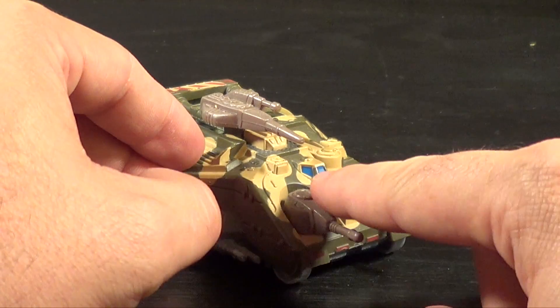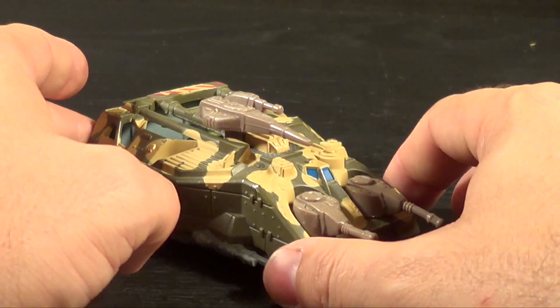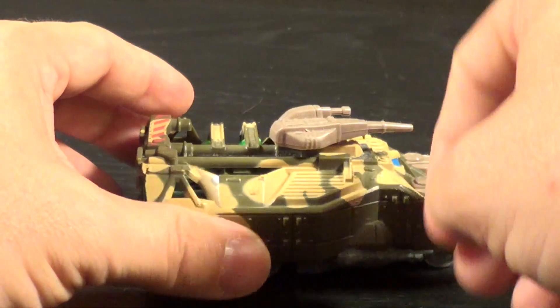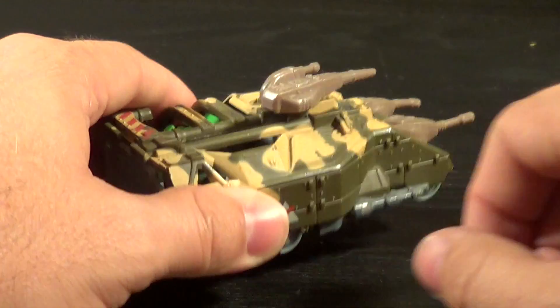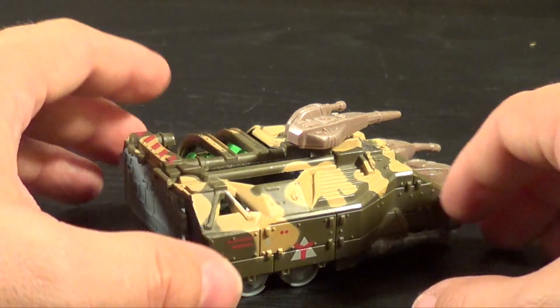It's got these nice blue windows here, which shows where the actual command center is. Not to mention this top turret here that does a nice little 360. Some great molded detail, and this thing is pretty heavy — it's actually got a lot of weight to it. A lot of die-cast in this guy.